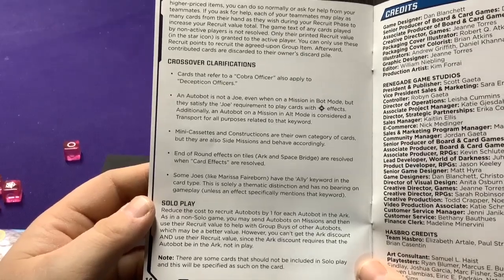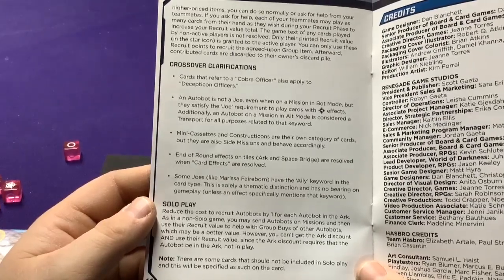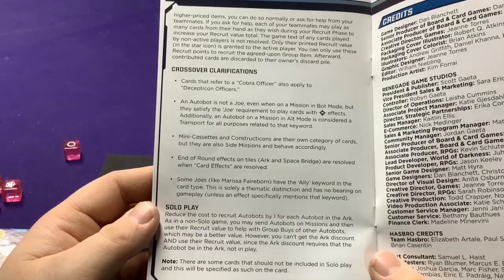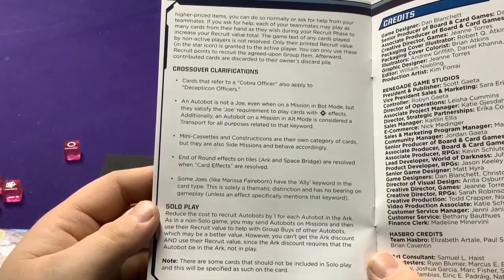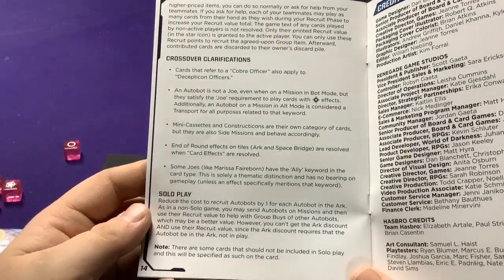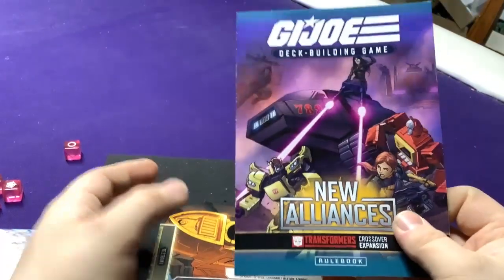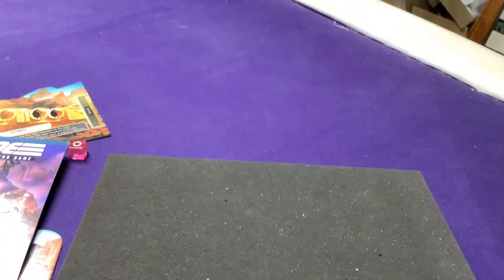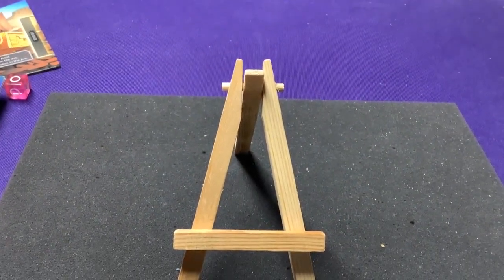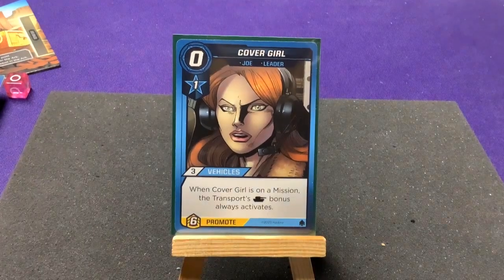An Autobot on a mission in Alt Mode is considered a transport for all purposes related to that keyword. Mini Cassettes and Constructicons have their own cards but are also side missions. End-of-round effects are resolved when card effects are resolved. Some Joes have the Ally keyword — this is solely a thematic distinction with no gameplay impact unless specifically mentioned. There's also some solo stuff. That's basically the rules overview. It's a lot, but we needed to go through it to understand what the cards and characters do. Now I'm going to start looking at the cards — I've already sleeved them all.